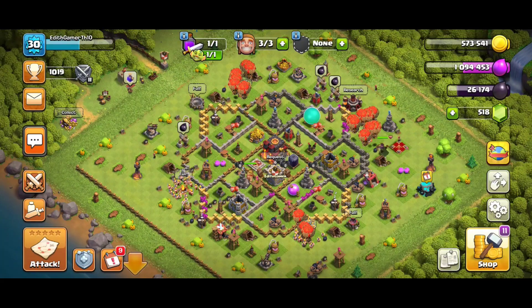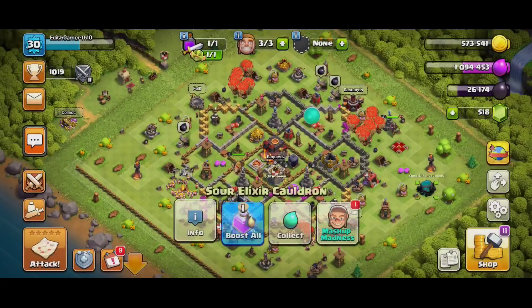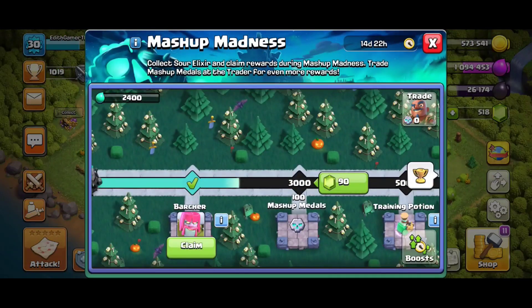Hey guys, welcome back to another video of Clash of Clans. Clash of Clans is giving us 150 Mashup Medals for free, and plus with that, 3500 Sword Elixir also free. So make sure to watch this video till the end because in this video I am going to share how you can claim these two rewards for free. Make sure to like this video, and if you are new to my channel please subscribe and share this video with all your friends who are playing Clash of Clans.